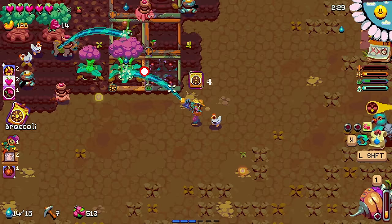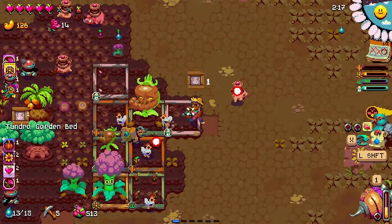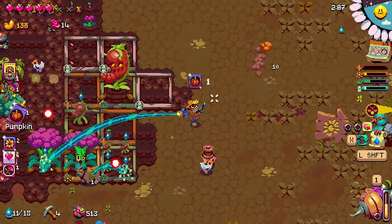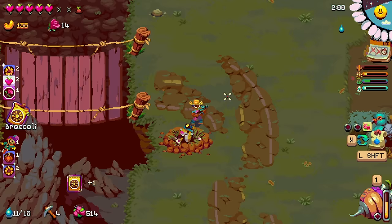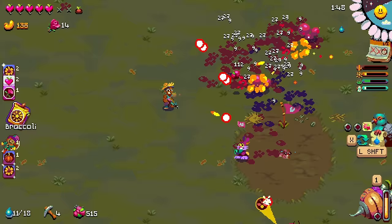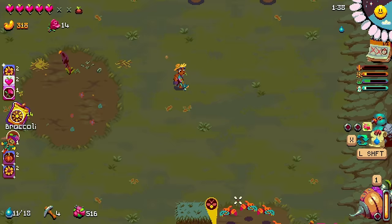I'm just going to get the garden beds down. I've got more than enough pickaxes. The one immediate problem is this isn't the most time-effective, because I should be doing this probably at night. I'm surprisingly low on seeds, but I'm good on money. I should do enough damage now that I can just roll these guys. It's kind of a slow roll, but it is in fact a roll.